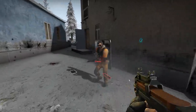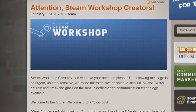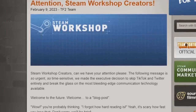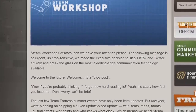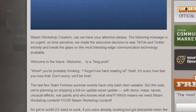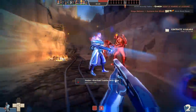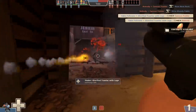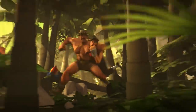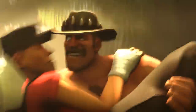I'd also like to mention the sudden announcement of a major update for Team Fortress 2. The official blog post reads: 'Steam Workshop creators, can we have your attention please? The following message is so urgent, so time sensitive, we made the executive decision to skip TikTok and Twitter entirely and break the glass on the most bleeding edge communication technology available. Welcome to the future. Welcome to a blog post. The last few Team Fortress Summer events have only been item updates, but this year we're planning on shipping a full-sized update with items, maps, taunts, unusual effects, war paints, and who knows what else.' So for the first time in 7 years, since Jungle Inferno, the developers are not only going to release a major update for a game the community has long been trying to bury alive, but also announced it a few months in advance. Honestly, Valve hasn't ceased to amaze us lately.